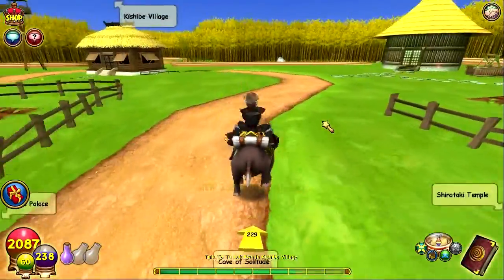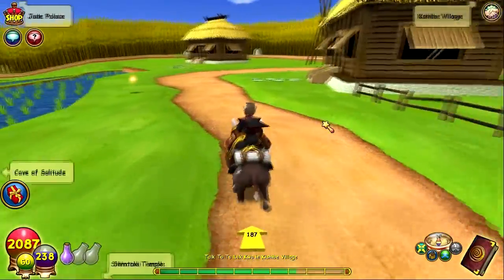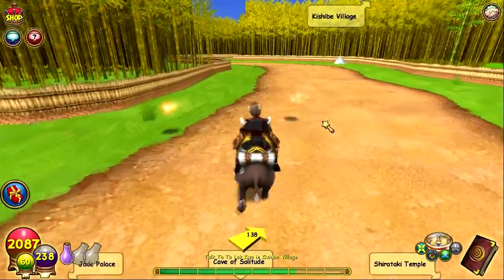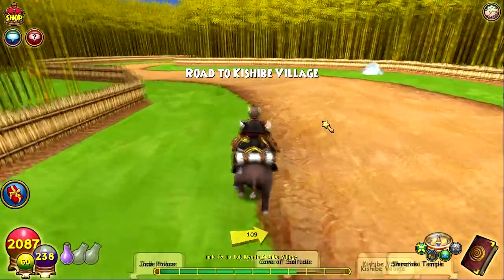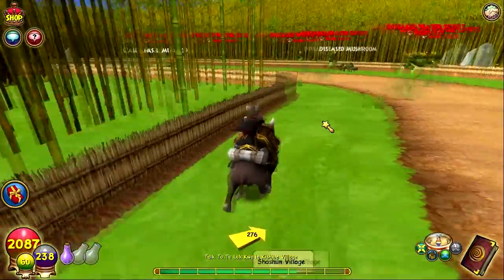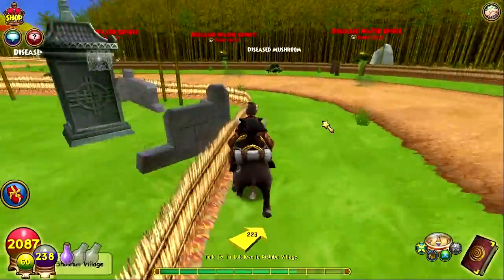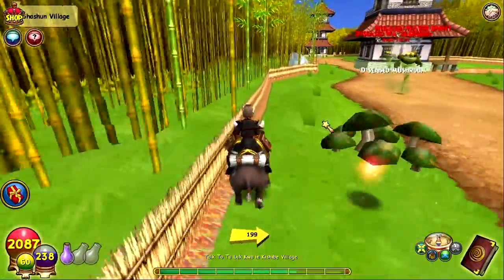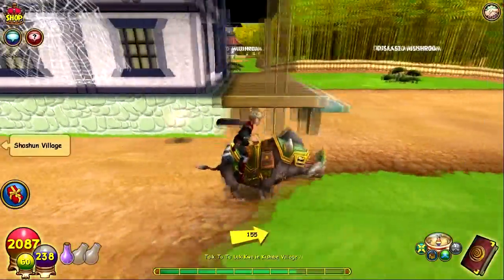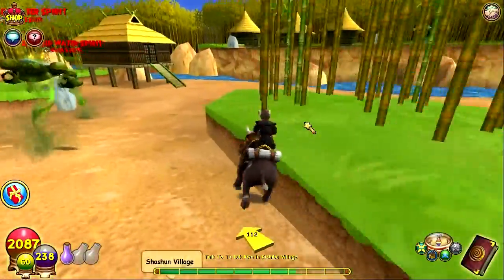Now we need to go into the next area, which is Kashibe Village. Done with the Cave of Solitude — I don't think we'll really revisit that area at all. You know how some areas like Krokotopia — a lot of Marleybone quests ask you to go back there. But Cave of Solitude, I don't think you're going to be going back there too much unless you want to farm a boss. We're entering the final area. Shirataki Temple is a dungeon, so I won't really count that as an area. This is the final area — Shoshan Village.